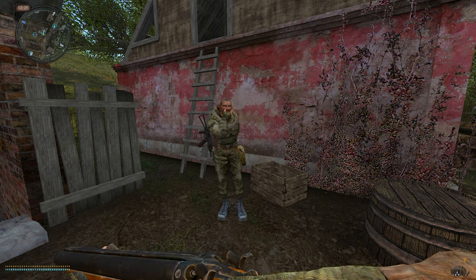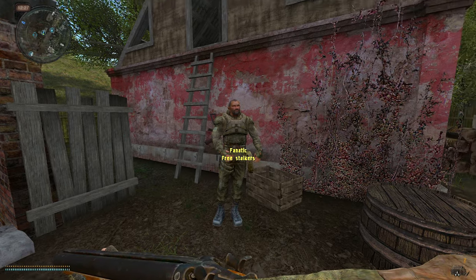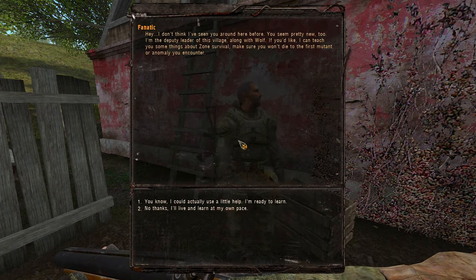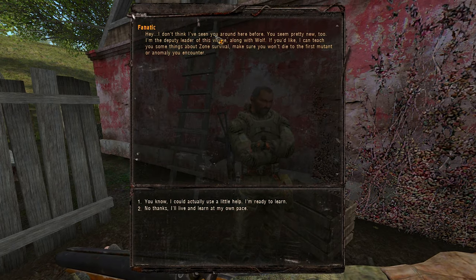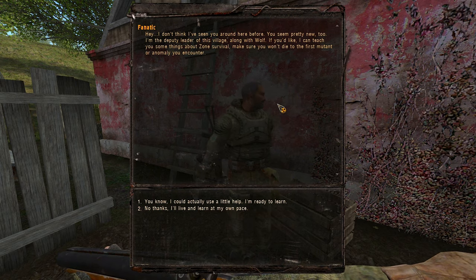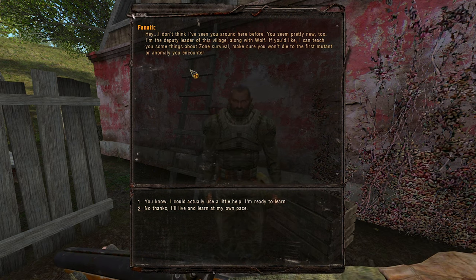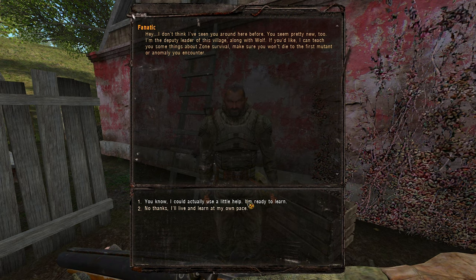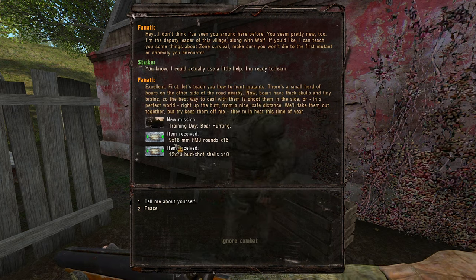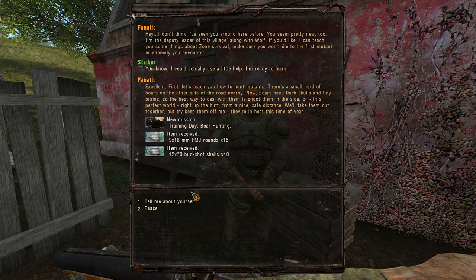We're back in Rookie Village and this guy here called Fanatic — he gives the beginners tutorial quest. Just go up and speak to him. He says he's the deputy leader of the village along with Wolf. Wolf is the guy standing beside Sid's bunker. He can teach you some things about zone survival, and he also gives you more ammo and shotgun ammo — that's why I chose the shotgun in the first video.